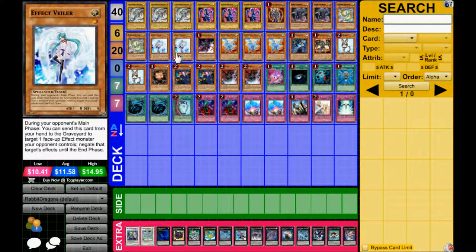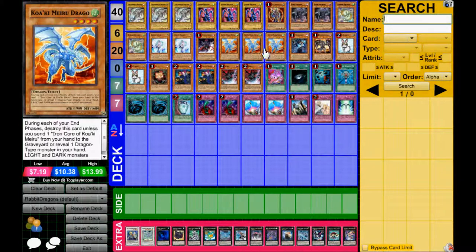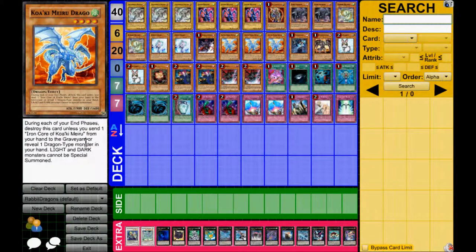Then we've got 2 Veilers — just staple hand traps to stop your opponent's plays, obviously. They're also Light targets, which you need for BLS. 1 Gorz. Triple Koroaki Miura Drago — if you know what this card does: during your End Phase, you reveal 1 Iron Core of Koroaki from your hand, or reveal 1 Dragon-type monster in your hand, and then Light and Dark monsters can't be Special Summoned while this guy's on the field.